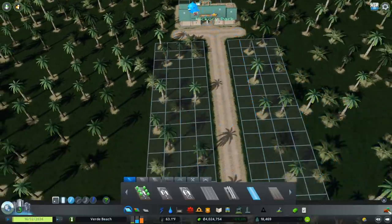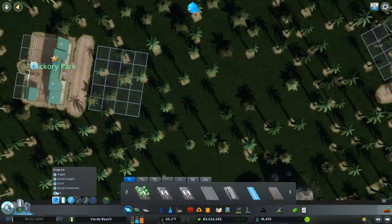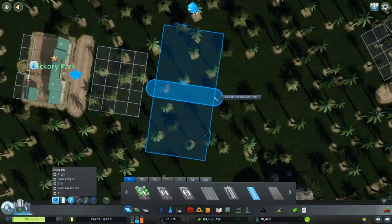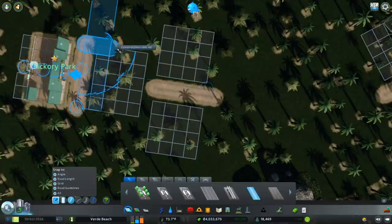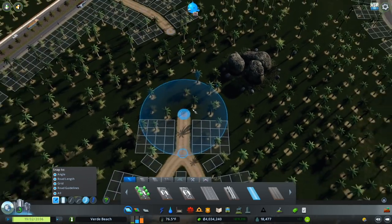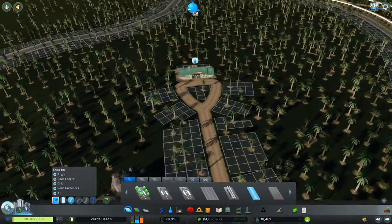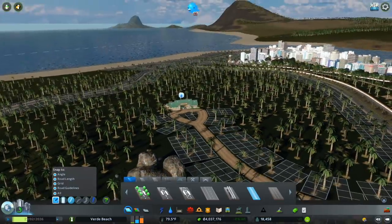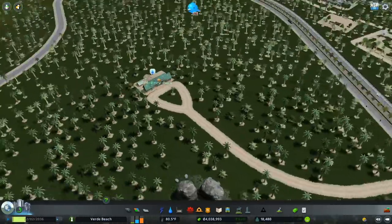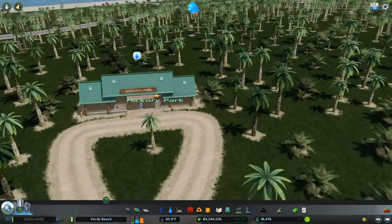I'm going to build that road out, back it out, and replace the road right here — turn all the guidelines back on and connect up. I think that's a much nicer connection into the park. Through the magic of video editing I've turned off the day-night cycle, so that's why it got a little bit brighter. This is the start of our park, nice and centered.